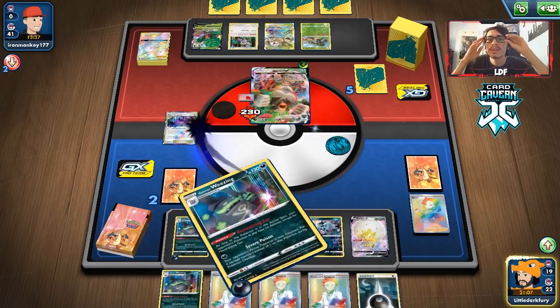It's a pretty interesting deck to play. Again, you can't really beat ADP/Zacian — but what deck really can? Hope you guys enjoyed the Galarian Wheezing video. Drop a like, subscribe to help us reach 9,000 subscribers, and as always check out Carcaving TCG. Use code LDF at checkout, and follow me on Twitter to stay up to date.